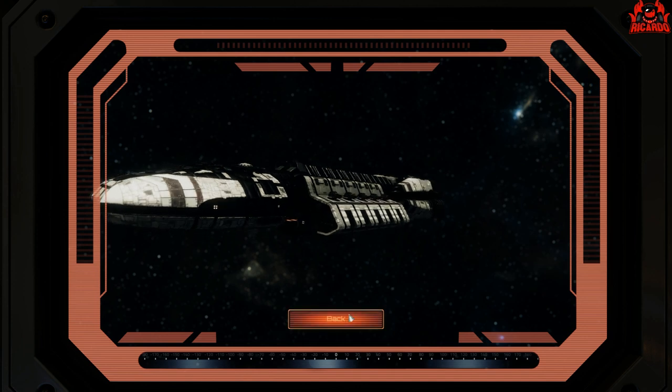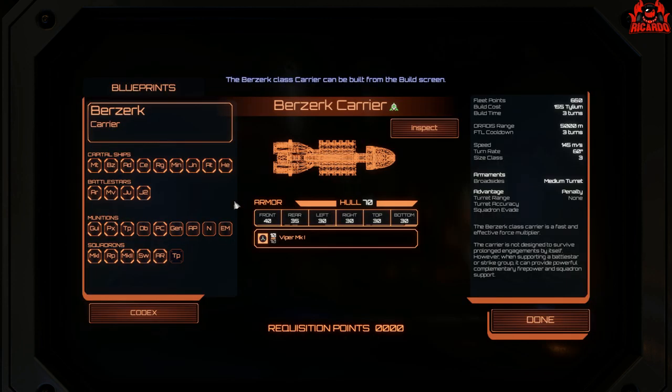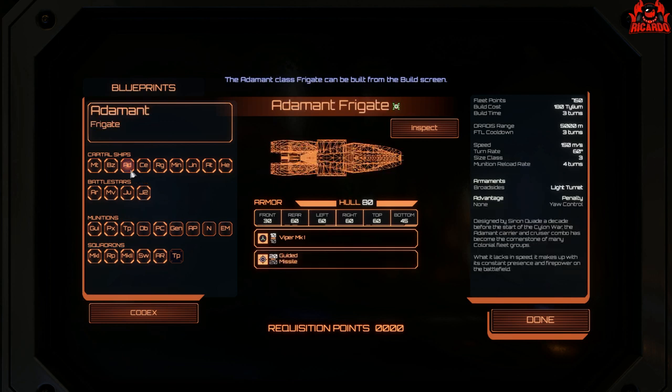The Berserk Carrier has been superseded by other ships with heavier armament. The good thing about it is the Viper squadron. Moving on, we have the first staple ship that can launch Vipers and fire missiles.